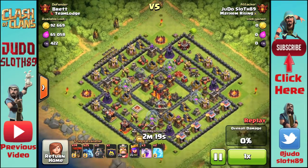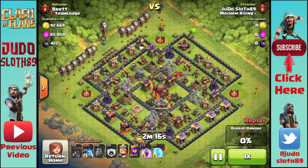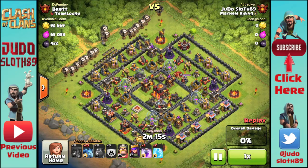On to the attack. The first part is to bring your lava hounds in at different angles towards the air defenses. This aims to set off any air bombs in order to protect your balloons. I like to then use a two-finger drop from either side in order to get a good spread across my balloons.